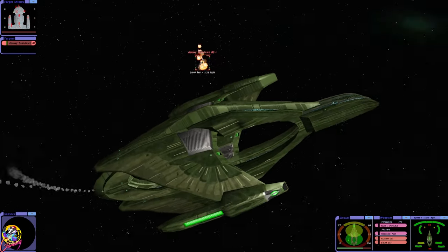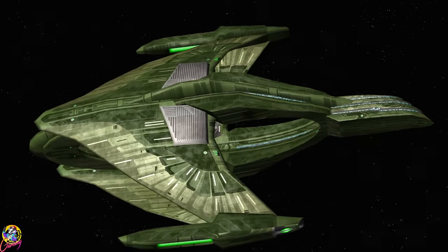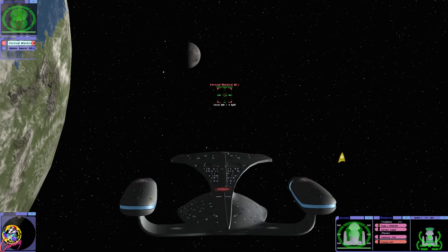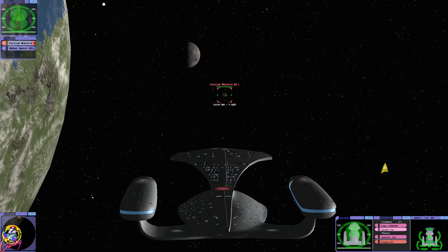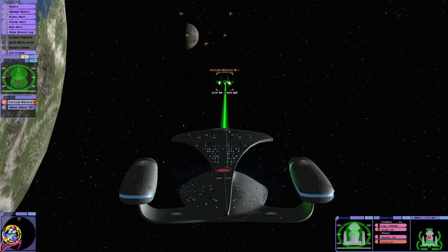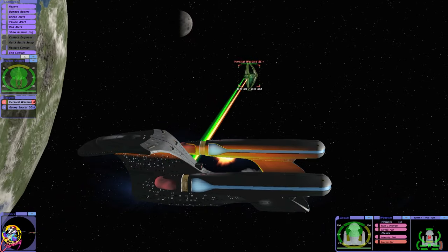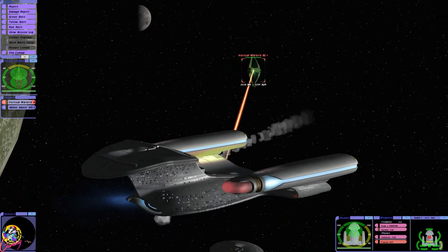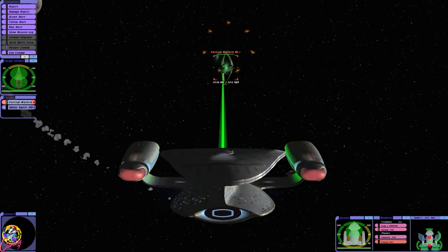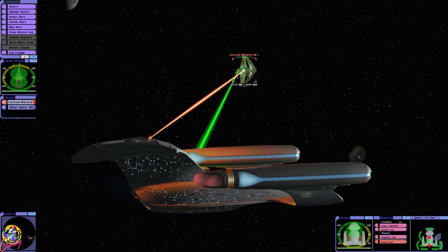Not going to go well for them. Oh yep, there they go. Wow, okay, let's try that the other way around. Here we go. So as the Galaxy star drive lost last time, I brought the saucer section in to help — let's see if it makes any difference. It's separated of course. I seem to remember in an episode as well they said they got extra power with the saucer section still attached, so there were some advantages to having the saucer.